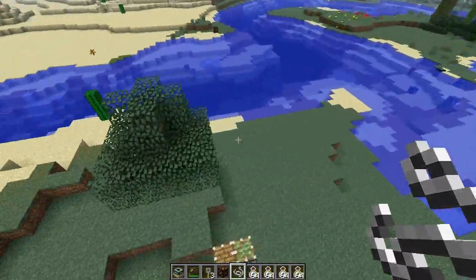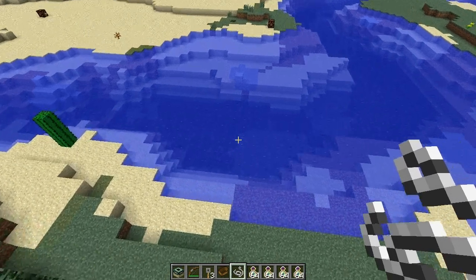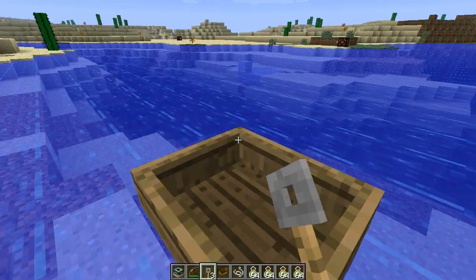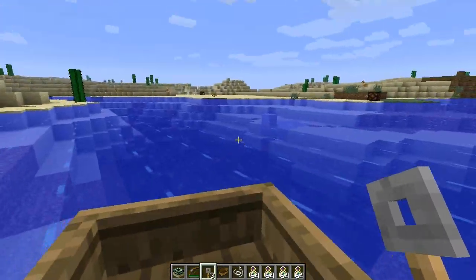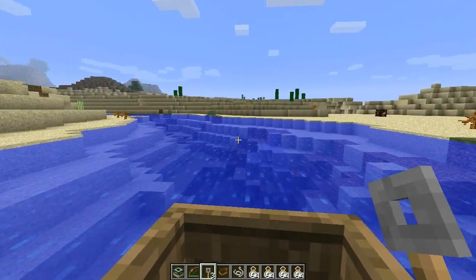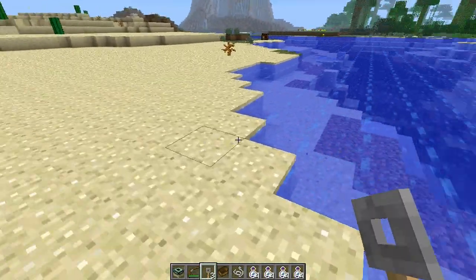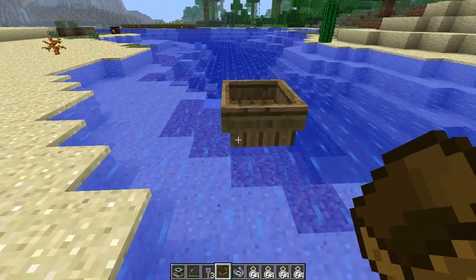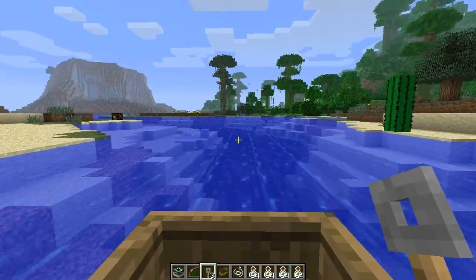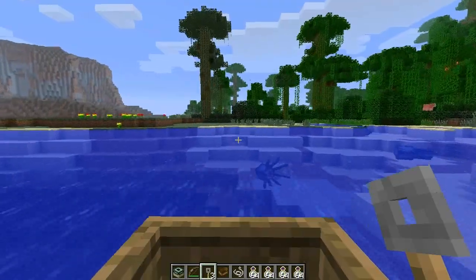The next thing: boats have finally been fixed in single player. When you get on a boat, it's going to act like it did before a previous snapshot. Ever since they made clients and server talk to each other — or like, you had to use a server client to play single player — they changed the boat accidentally. Now boats are back to normal. I'm not sure if it accelerates faster than it used to, but it accelerates back to the way it was, at least.